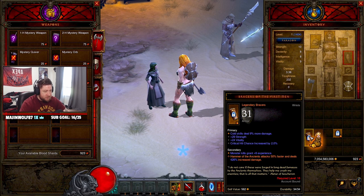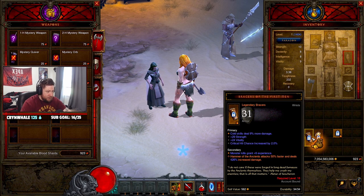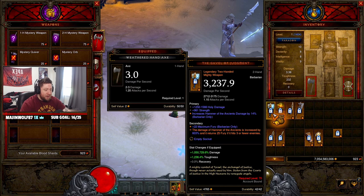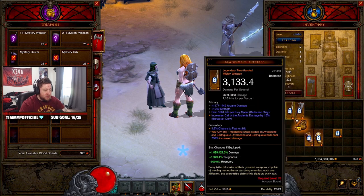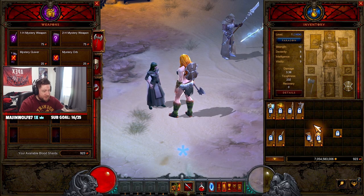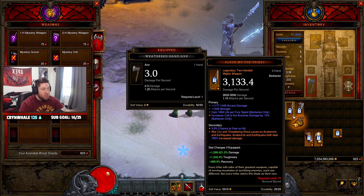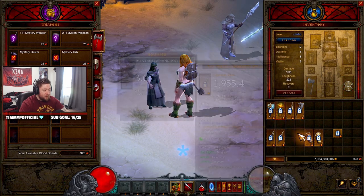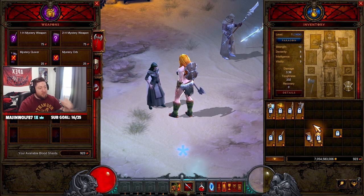For blood shards, the Barbarian has two of the best options — you're going to roll Bracers only. Bracers of the First Men give Hammer of the Ancients 50% increased attack speed and more damage, so combined with the Gavel of Judgment you get a two-piece combo that annihilates everything to 70. Bracers of Destruction increase the damage of Seismic Slam, so paired with Fury of the Vanquished Peak you get another powerful two-piece combo. Even if you get one of the back-end mighty weapons or spears, having one of these bracers will accelerate your leveling significantly.